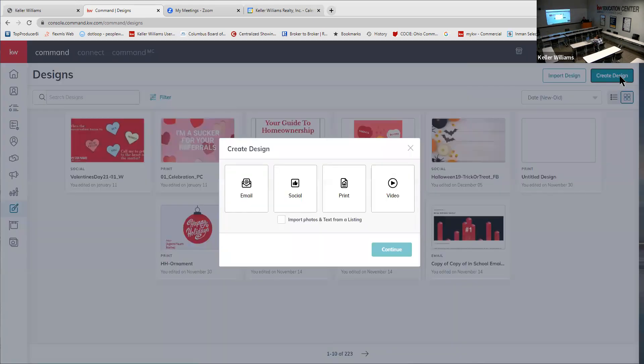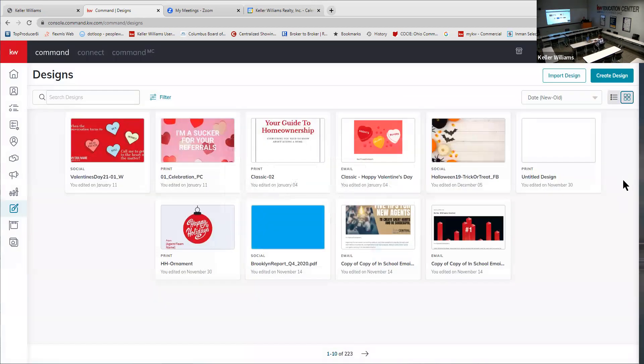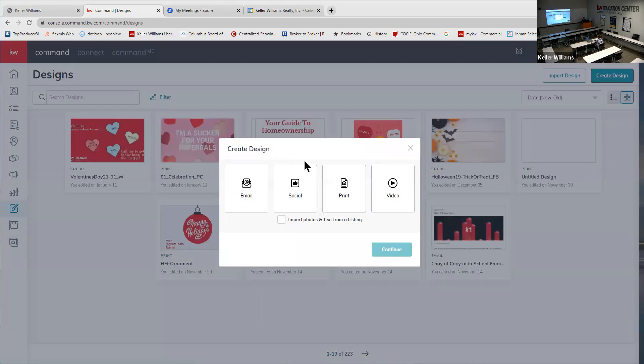Can you describe where things are as you navigate since the board is a bit blurry for me? Absolutely — so you click 'Create Design' in the top right of the software. Then a pop-up comes up and you have to tell it what kind of design you want to create. Today we're creating a postcard, which is print, so we're going to click on 'Print' and 'Continue'.